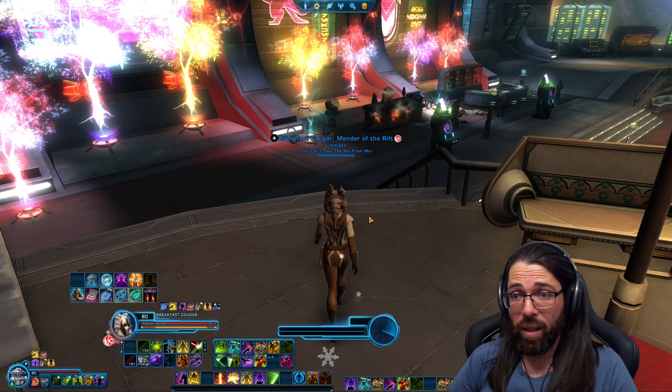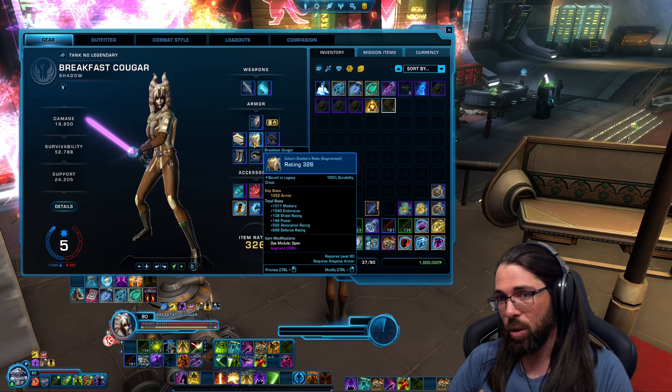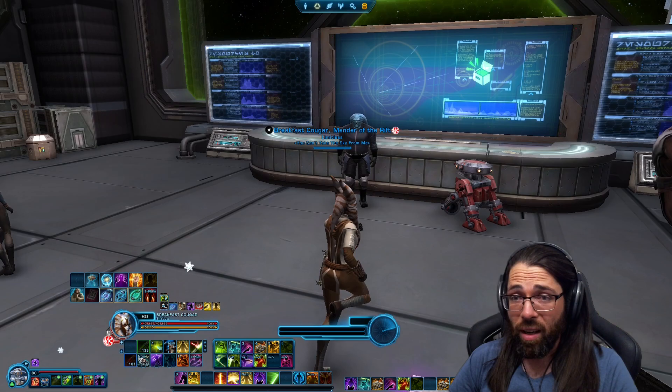One thing I really want to point out is the fact that they are bringing additional gearing options to players to be able to keep upgrading your gear. Basically everything can now be upgraded to 330 item rating — other than PvP gear, which will cap out at 328. That means when you're upgrading gear, make sure you remember to take out your augments so that you can save them for future use.